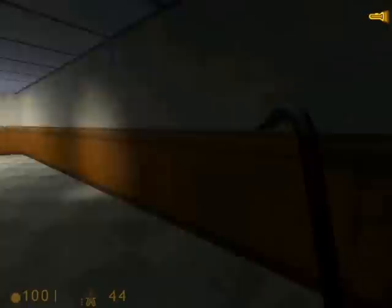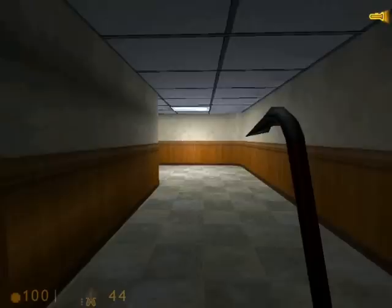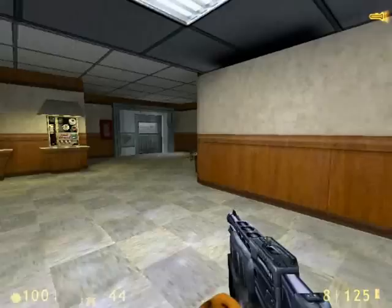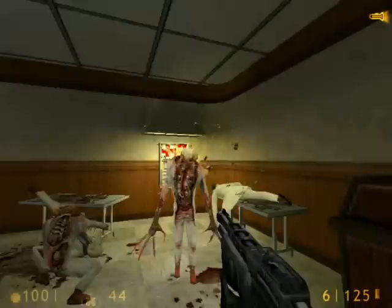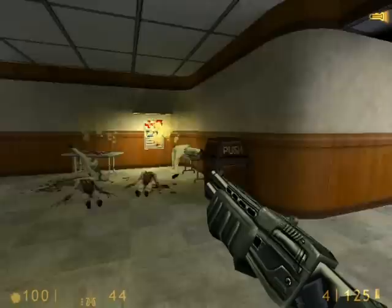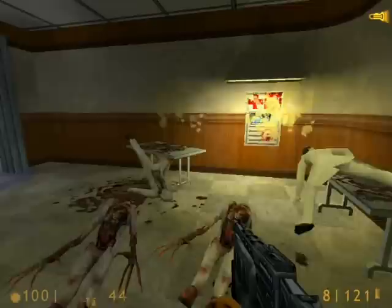This is a boarded-up doorway that you can break apart with the crowbar. Just make sure you destroy all the boards on the ground so that your guard pal will follow you through. This next part, I leave the guard here otherwise he'll run right in front of these zombies and get totally decimated. Two shots with the shotgun takes care of them. Then I get my guard pal to re-follow me. There's a health machine there if you need it.